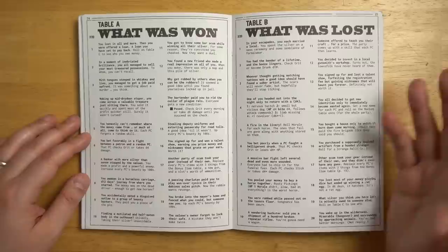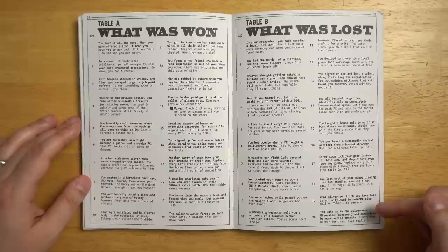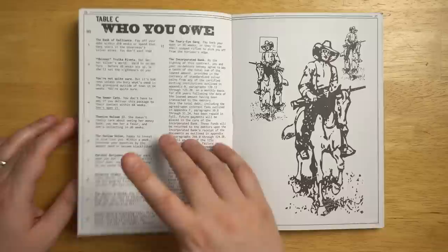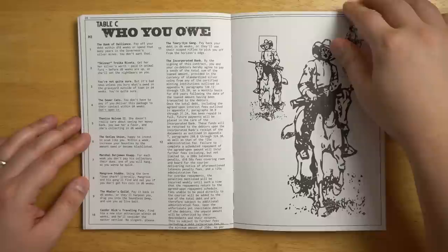You might win something really great, like a saloon owner forgot to lock their safe — a mistake they won't make twice. You might lose something really badly, like you wake up in the wilderness, miserable, hungover, and surrounded by approaching animals. In the worst case, you could start owing people money, like the incorporated bank — it's like this long string of legal text that just runs off the page, because of course the contract goes on forever — and that's going to put you in even more debt and inspire more adventures as you have to work that debt off.